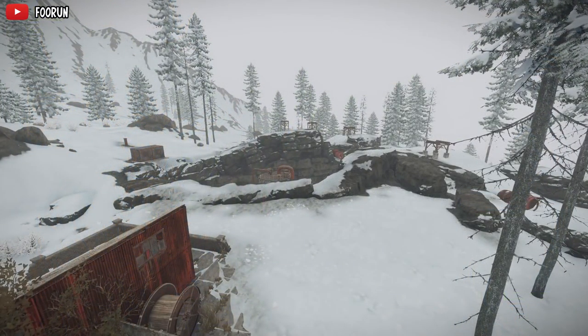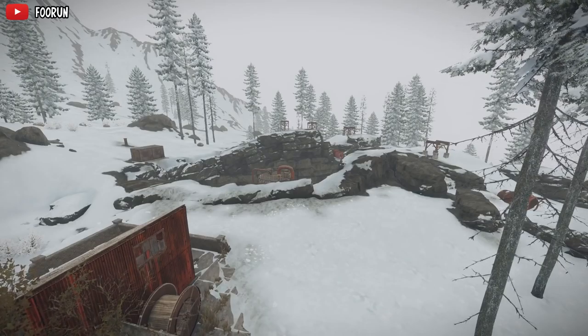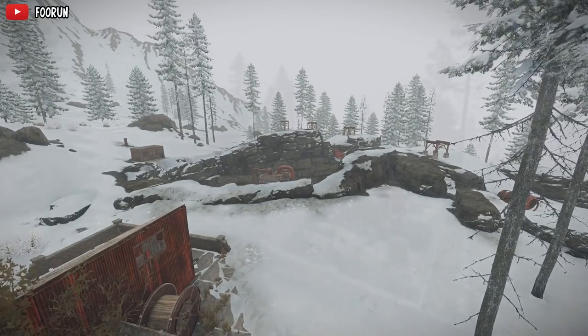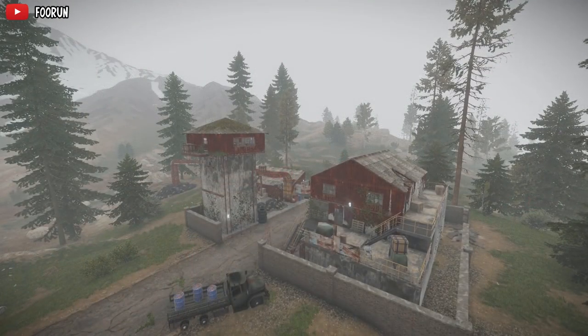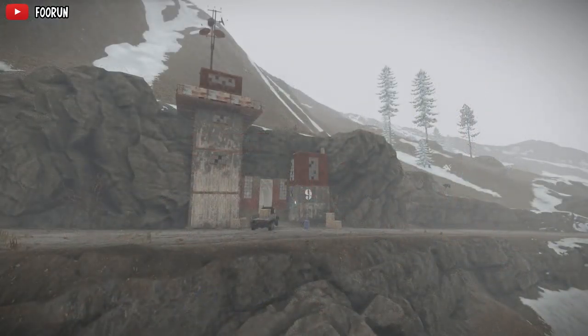Hapis has also got some updates this month with multiple new additions to unused areas, including a new sewer branch, junkyard, and a new Hapis-exclusive monument, Outpost B3. There are also multiple new caves and tunnels, and you'll be finding radiation in the tunnels at Site B.